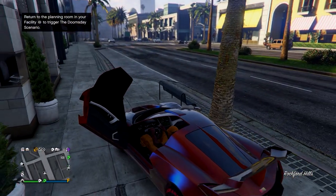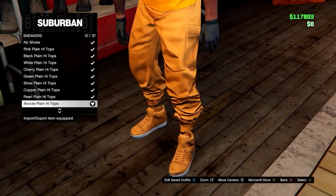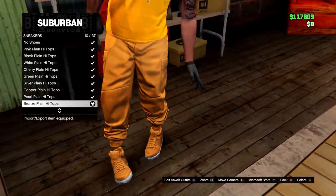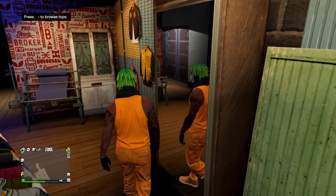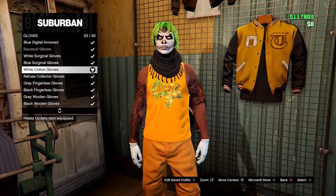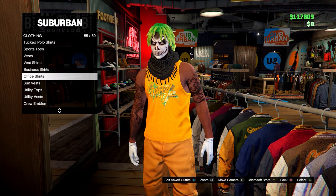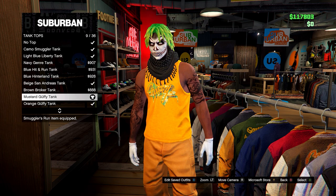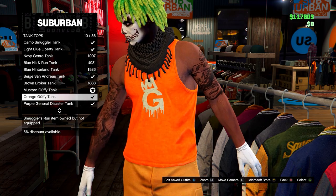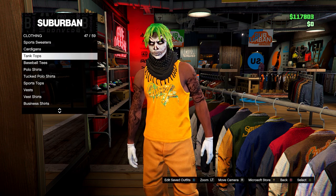That's how you get the orange joggers and also the orange bulletproof helmet. Now let's get straight into the outfit. Come to a clothing store and equip your orange joggers. Then go on Sneakers and go for the bronze plain high tops. Head over to the Accessories menu and down to Gloves — also feel free to add a black desert scarf if you want. On Gloves, equip the white cotton gloves. Then go on Tops and head down to Tank Tops. Go for this mustard Guffy tank — the one with the logo. We are going to change the logo though, so back out of this menu.